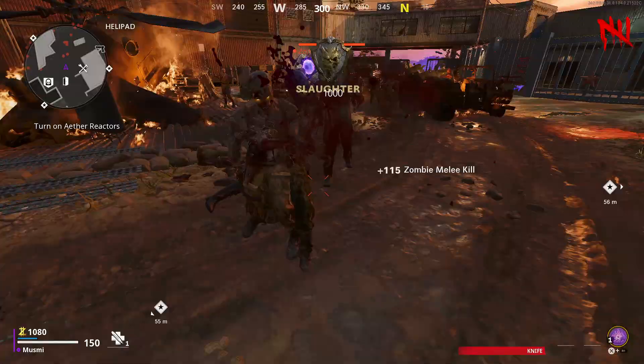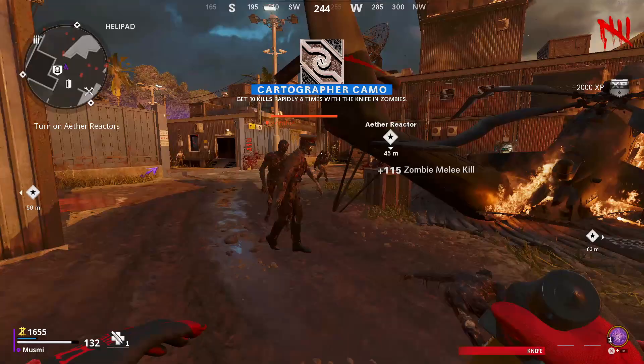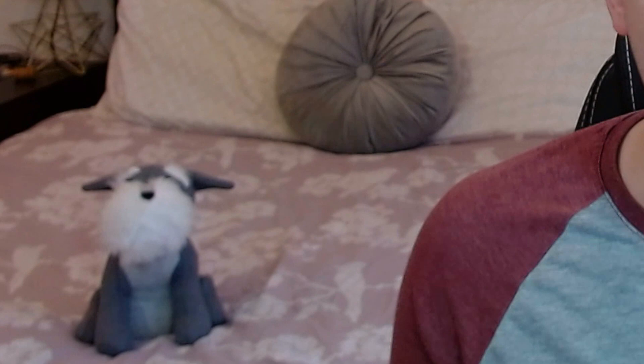Zombies is going to be the quickest way to level the knife up. It took me about 90 minutes with double weapon XP on, and I am far from an expert at Zombies. So if you're an absolute beast at Zombies, you can probably get it done quicker. I would highly recommend it. However, don't feel like you have to do Zombies. If you start getting bored after half an hour, feel free to take a break and start working on some of the early challenges you've already unlocked. But if you can stick it out, just get the knife to level 30, unlock all those challenges, and then hop into multiplayer.